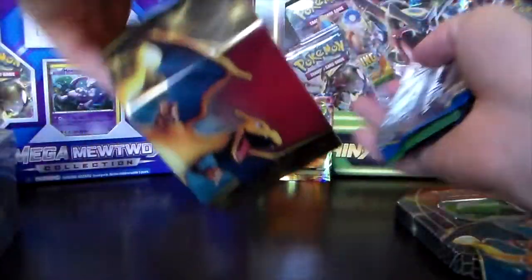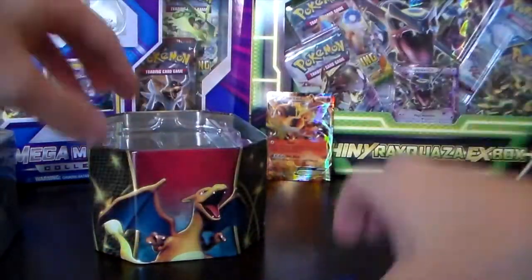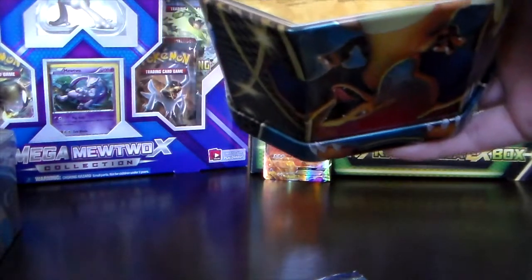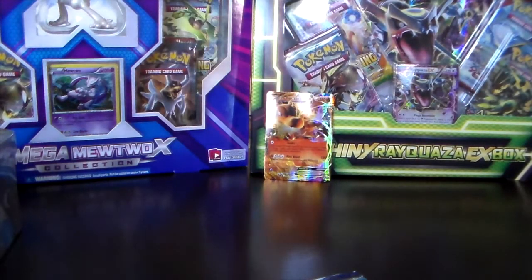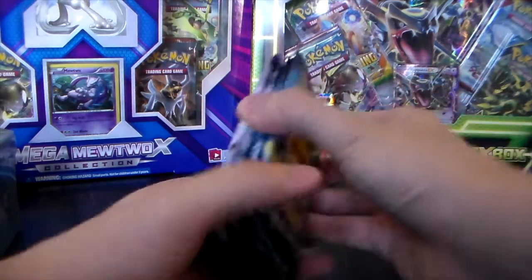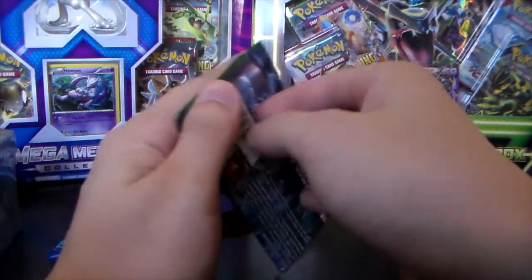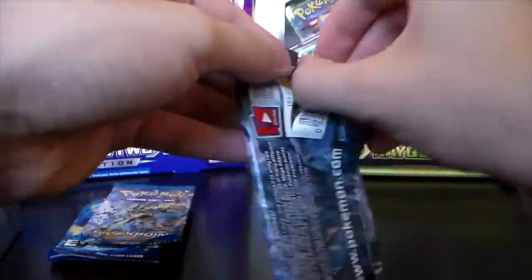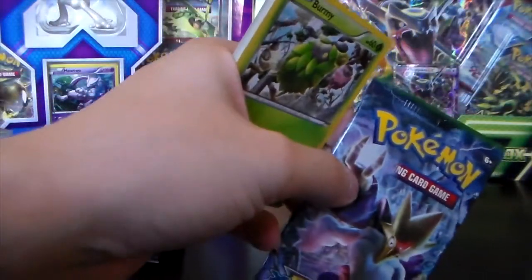It looks like these are the newer versions because I see Evolutions, Fates Collide, and Breakpoint. Totally fine with that. This was the one that said Do Not Backstock — so yes, these are the newer versions. I'm okay with some Evolutions packs. We're gonna save those for last and go with Fates Collide first. I haven't really had much luck with or been a big fan of Fates Collide, but some of you out there absolutely love it.